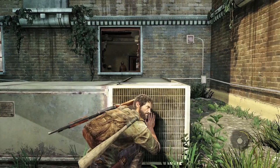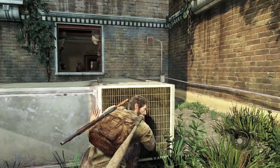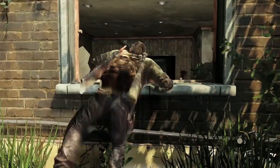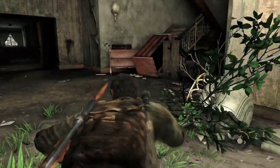Since resources are limited, if you stealth past an encounter, you're not getting the stuff that was in that encounter — not just the stuff off the guys you would have taken down, but also what's in the environment to scavenge. So you have to balance that risk versus reward. And sometimes the world doesn't give you a choice — sometimes the battle breaks out in a way you didn't expect and you have to make decisions in the moment.